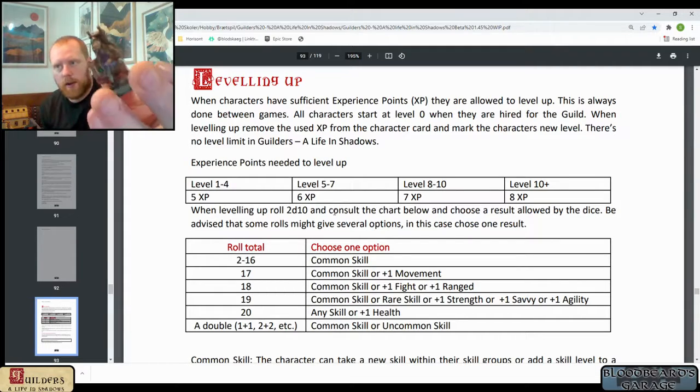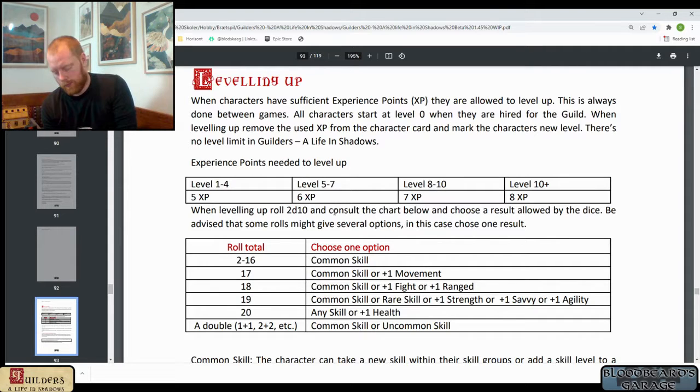Lastly is my Tinkerer. The Tinkerer also rolls a common skill and will spend another skill point in the Tinkering skill, so they're able to generate even more items for my guild when doing crafting.